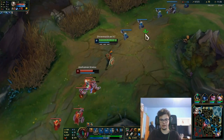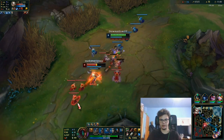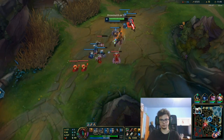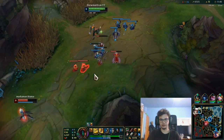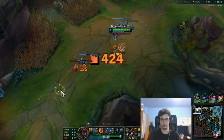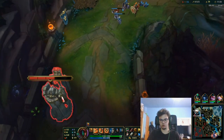This is how you win trades — she didn't do any damage to me whatsoever and I can return onto her now. The full combo is either E first — to block incoming damage — or W first to do the three auto attacks in a row.